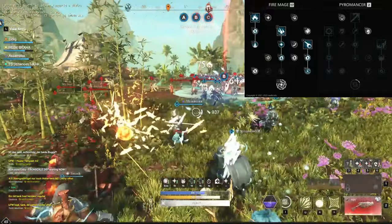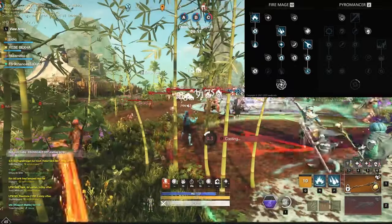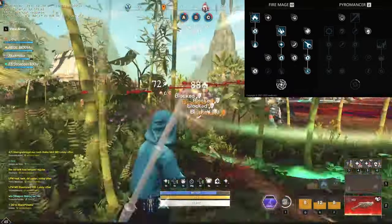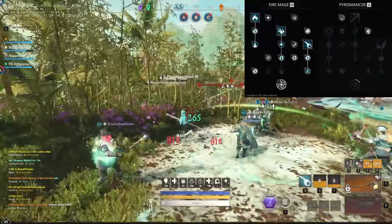On the right side we're gonna see a totally different build, which includes Pillar of Fire, Meteor Shower, and Fireball. With those three abilities we can provide a huge AoE burst, mainly on the point and in clumps whenever there are big fights.